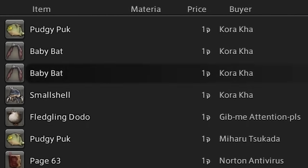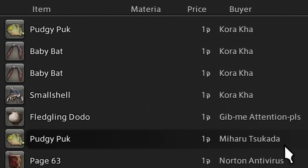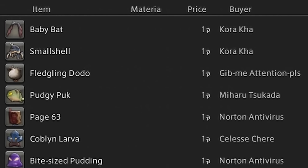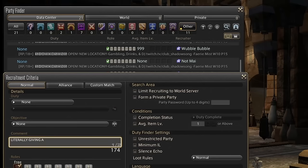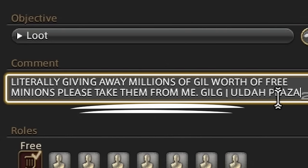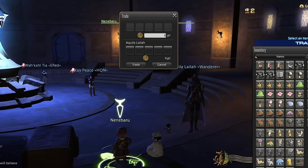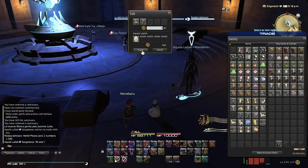This is our retainer sale history — we just chucked in a ton of minions at 1 gil on the market board, and it looks like a few people managed to catch our flash sale, especially Norton here. I'm stubborn — I can't give up on this idea. I'm trying to give away millions of gil, why won't people take it? This cannot be more explicit — literally giving away millions of gil worth of free minions. Please take them from me.